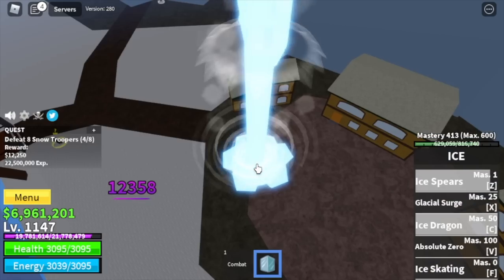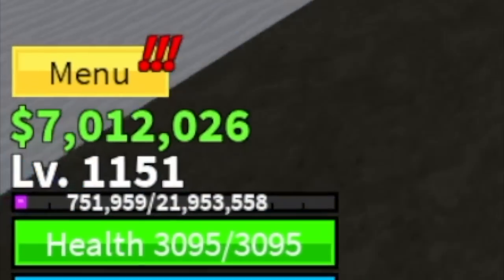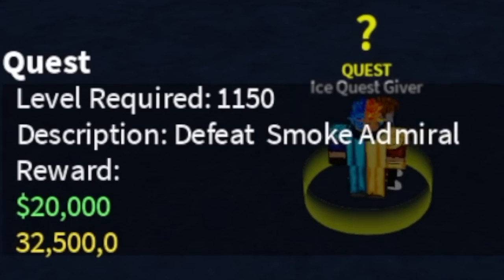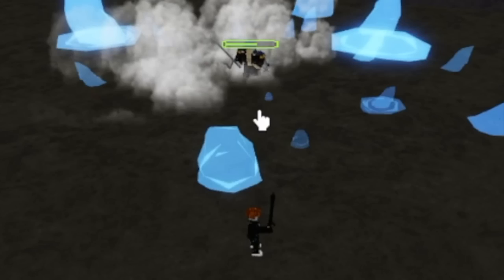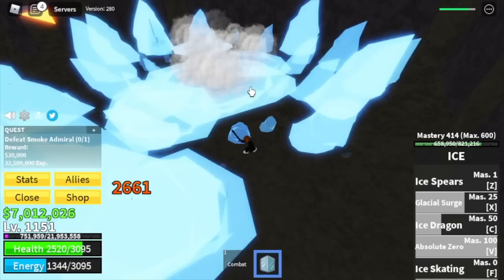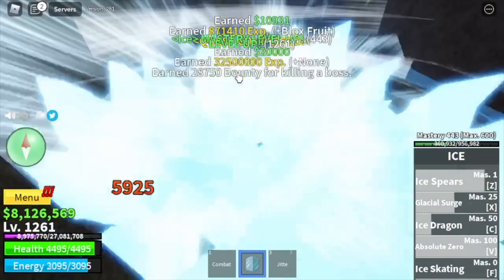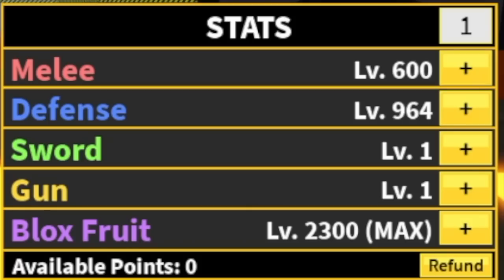Make sure to take your time. We're going to leave the Snow Mountains at level 1150. Next up, hot and cold. Our target here is the Smoke Admiral. This boss is my favorite because after just one combo, check the HP — more than one fourth. You need like two more sets of your skills to defeat it. Very easy. We're going to leave this area at 1288. Stats: melee 600, defense 964, Blox Fruits max.